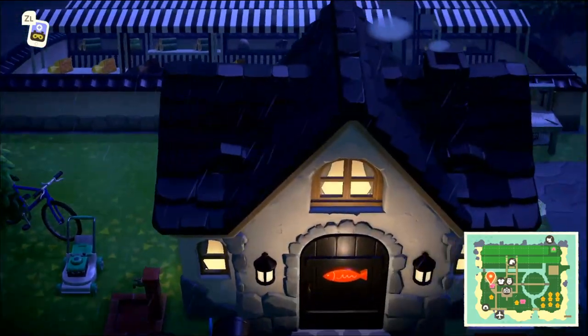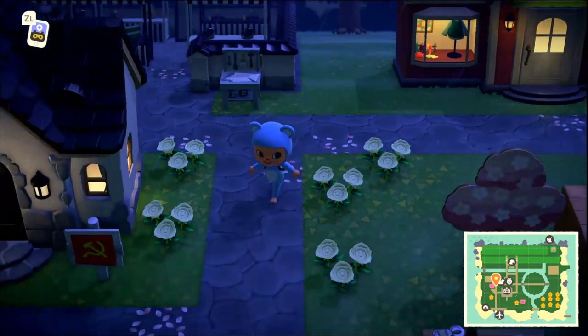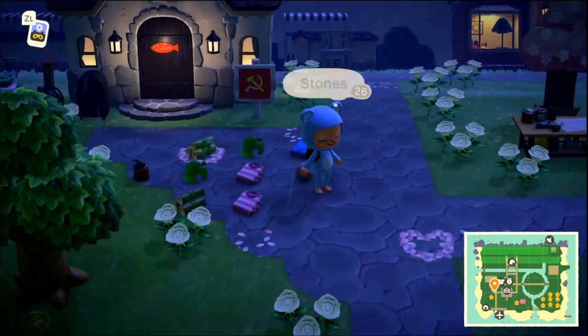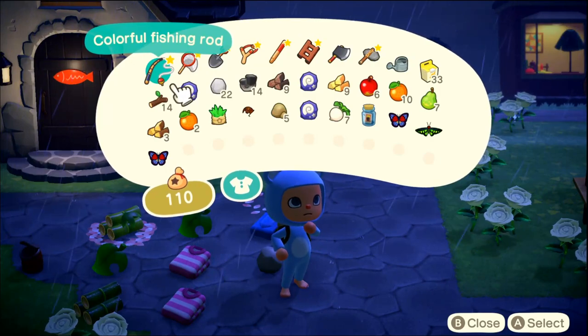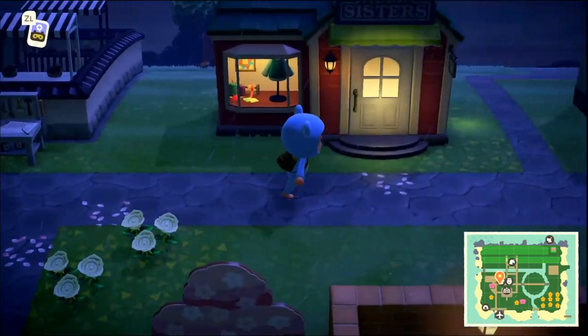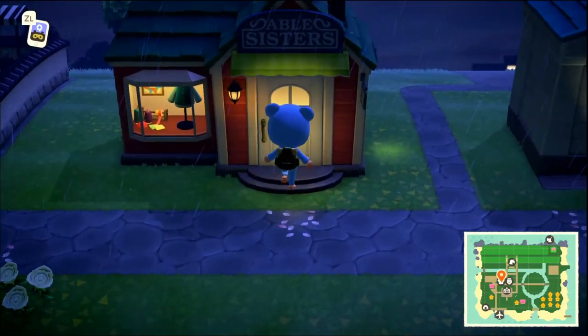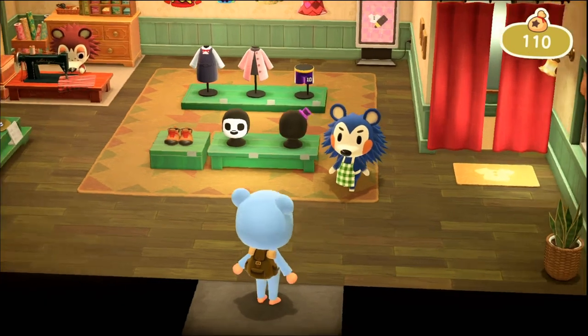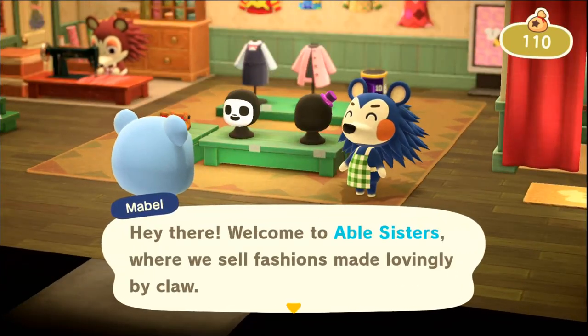Hey everybody, welcome to the video. I have some bad news - well, good news and bad news. We spent all of our money on turnips and I haven't visited Able Sisters yet, so we're kind of just gonna go do damage control, see what we're missing out on. We don't have any money so we're not gonna be able to buy anything.